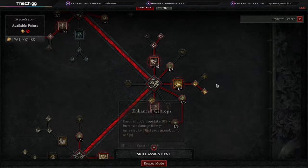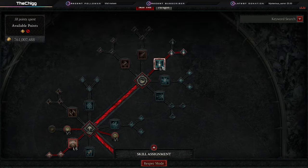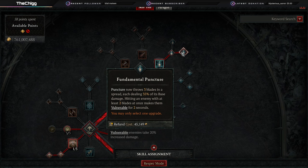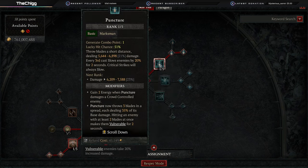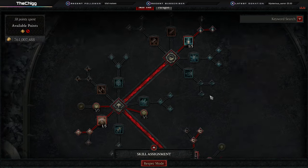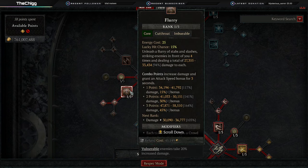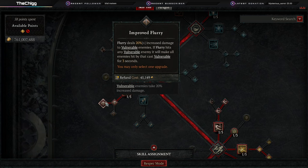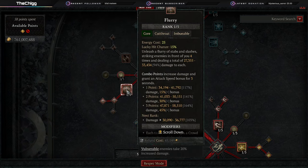First things first, let's talk about the skills. The skills don't change a whole lot. Puncture, enhanced puncture — we don't care about the energy. Fundamental puncture gets us three blades giving us a higher chance to get our lucky hit, and that's what matters. We have one point into flurry, moving into enhanced flurry, moving into improved flurry. This is going to spread our vulnerable, but we're using flurry to give us the combo point bonus which is 45% attack speed, trying to get to the lowest break point we possibly can.